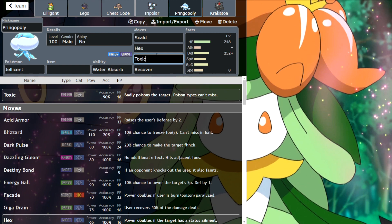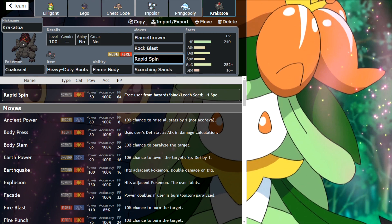Got a nice Jellicent here with no item, just to avoid Poltergeist. And finally we have the Old Faithful Pirate's Channel favourite — Heavy Duty Boots Special Defensive Coalossal. Dual STAB, Spin, and Scorching Sands to catch stuff like other Coalossal or Aggron. You could put rocks on here, but I'm going to start with Scorching Sands. Hope you all enjoy this one, folks. Let's get on with the games.